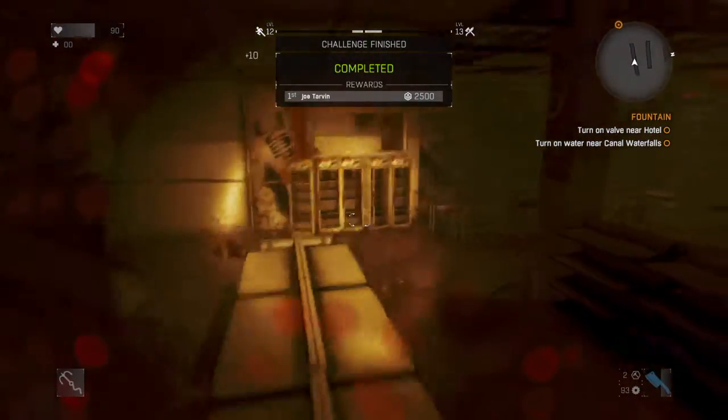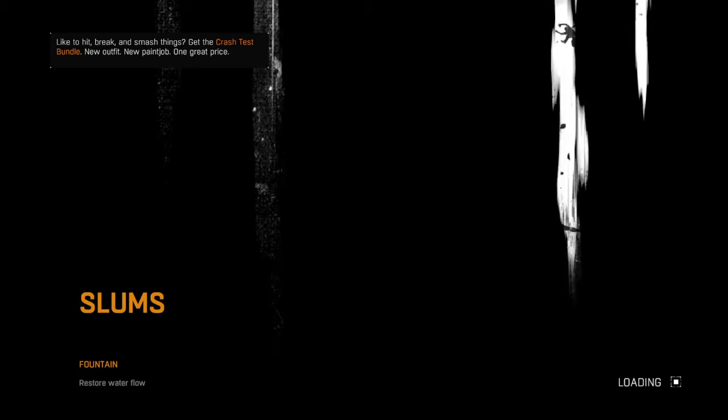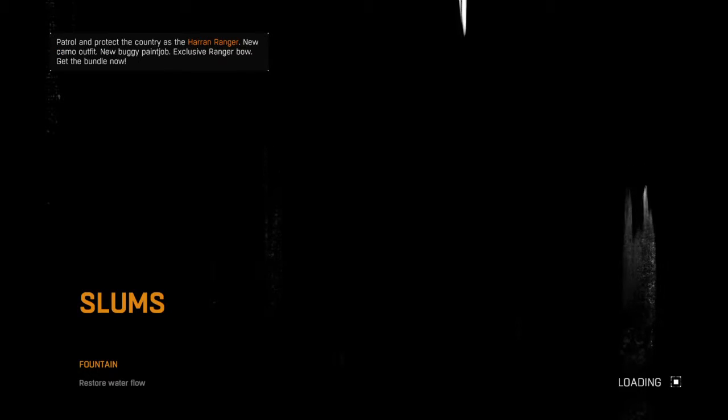You get 2,500 survival XP for this. You go out and you get 5 disaster relief packages for free. And you can do this like every 30 seconds. It's super easy.